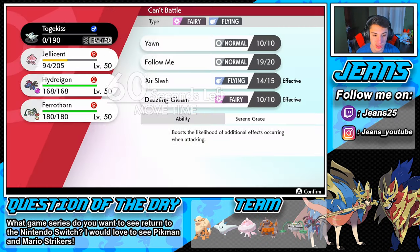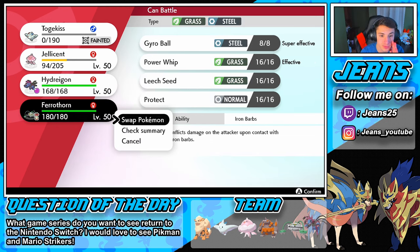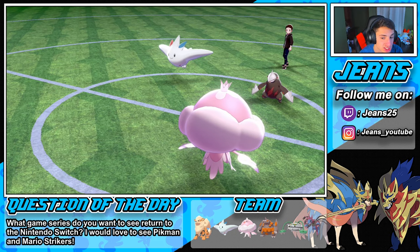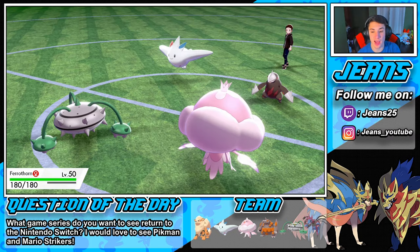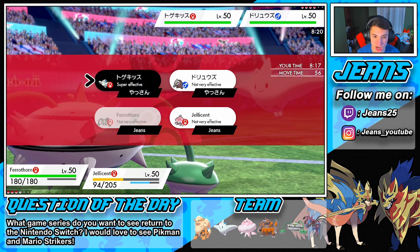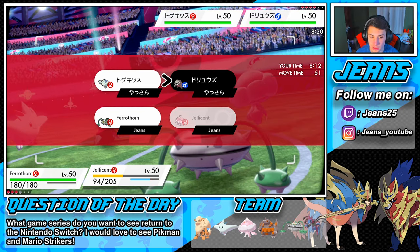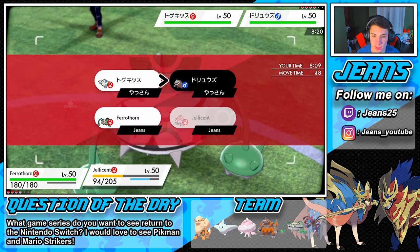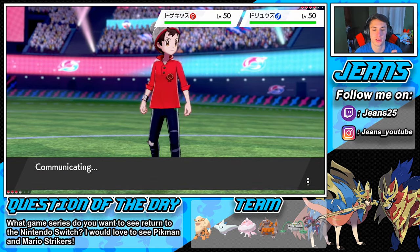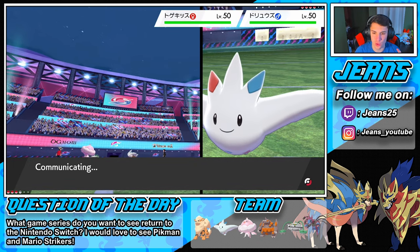Now we're sitting pretty fine, we're still in a decent spot. We're gonna go first. We could roll out Ferrothorn and start rocking some Gyro Balls, save our Hydreigon Dynamax for later. We could set up a Leech Seed. We're gonna go for the Strength Sap over here to try to knock down attack a little bit. I could see him potentially Dynamaxing here, but I think we're chilling just fine.